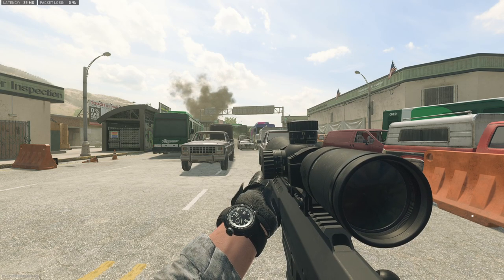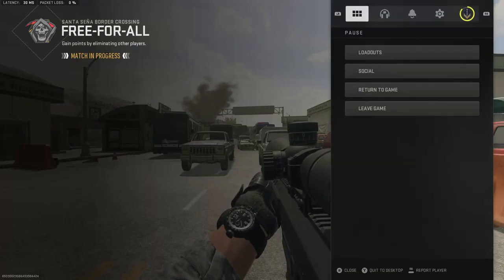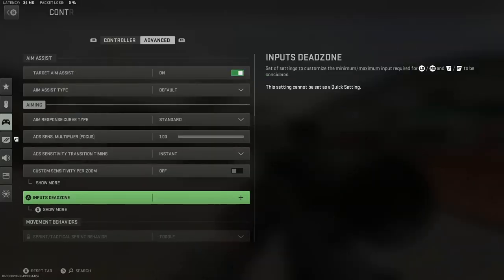Do me a favor and make sure you're dropping a like on this video and subscribing to the channel. Let's hop in — we're going to head to our settings, go to Controller, then go to Advanced Input Dead Zones, which is right where it's highlighted.